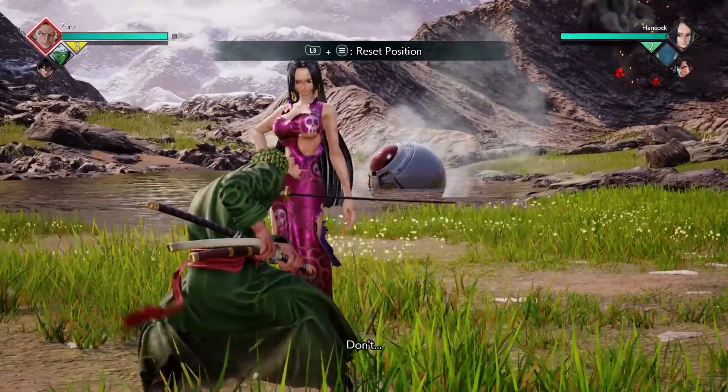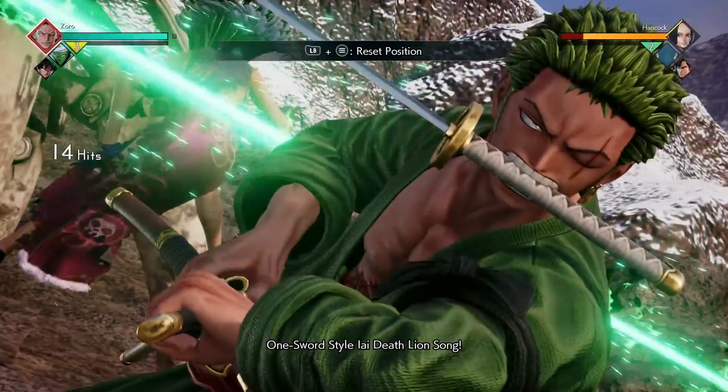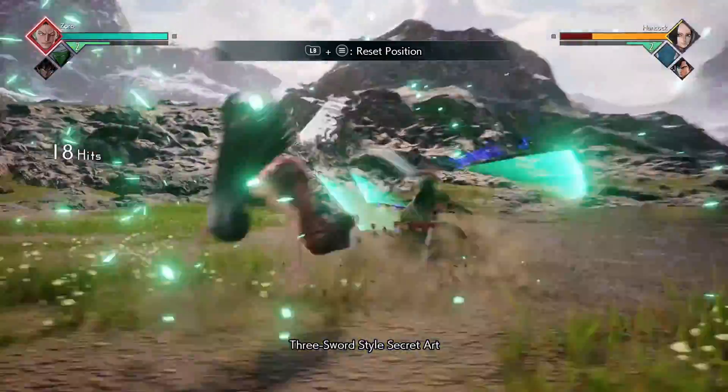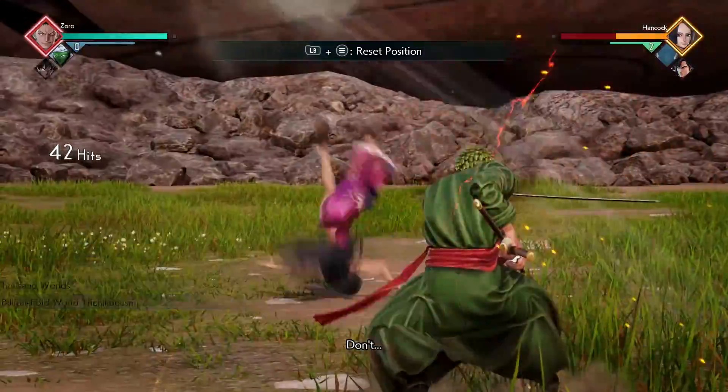For our next combo, we're going to start it off with our Lion Song ability. You're then going to do four light attacks into our 3000 Worlds ability, and you're going to call in your assist at the same time. After that, you're going to do four more light attacks into your Lion Song ability to finish it off.